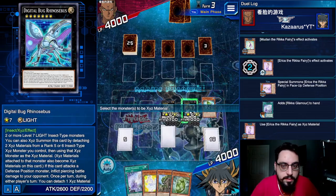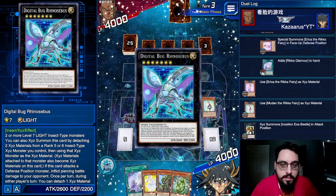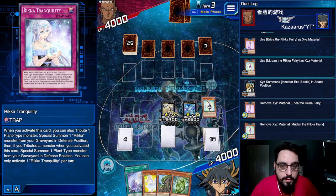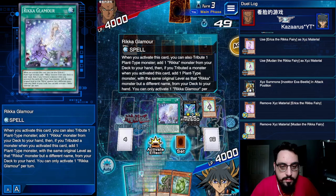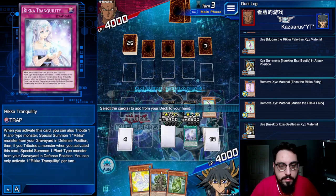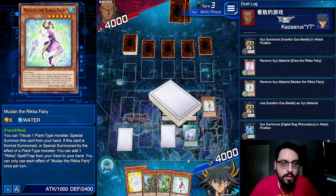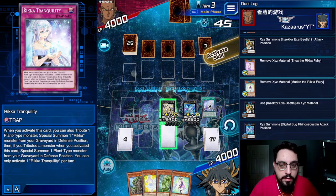Detach two materials, gets them all in the grave again to make another rank 6 on the next turn. Rika Tranquility is a possibility as well. I'm going to Rika Glamour — add Primula so it gets all the options. Actually I'm going to grab another Mudon, and then on the next turn Mudon can grab Rika Glamour again. Yeah, this is fine.